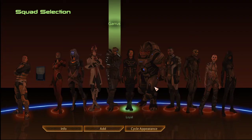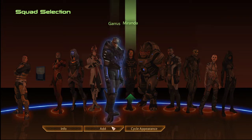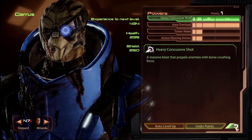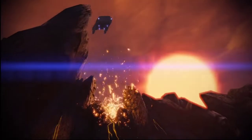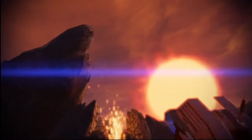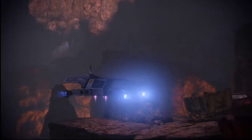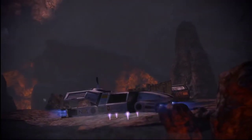Dr. Case and Aloy — I have no idea who those are. Me neither. It doesn't even matter who we bring on this because it doesn't involve squad mates at all. Why does it even let us pick them? Because it always lets you pick squad mates. But what's even the point?